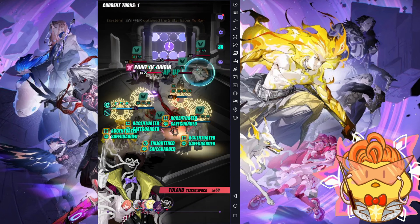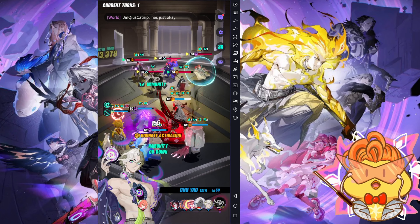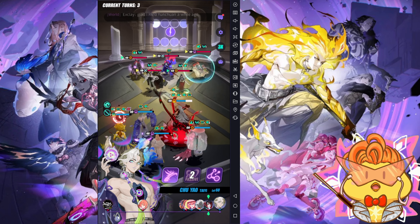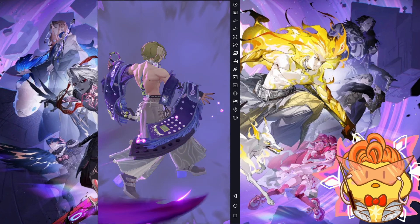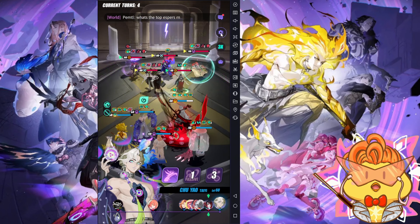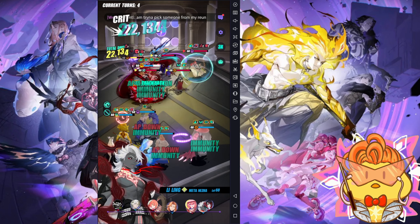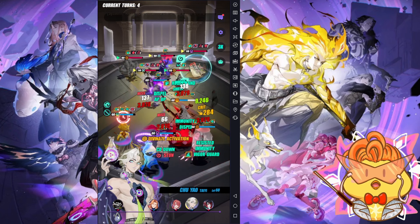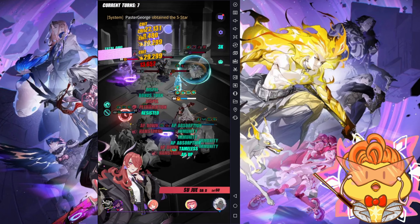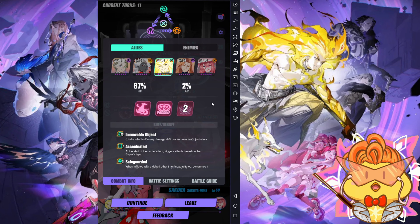Keep in mind: his passive stack is not able to reduce true damage. So enemy Momo and enemy Jinchul will still deal very high damage. Another trick you can do is make your Meta Yinchuan the fastest in your team and let enemy Tolan ban your Meta Yinchuan. After he gets banned out, his effect still remains active and his passive stack will not get reduced.